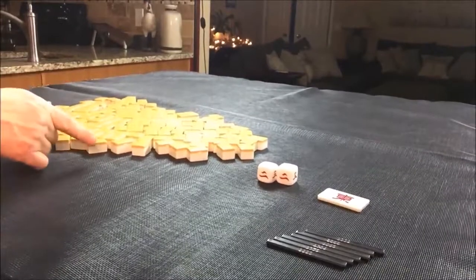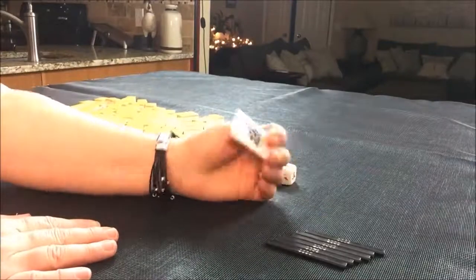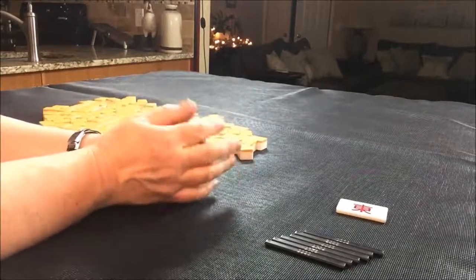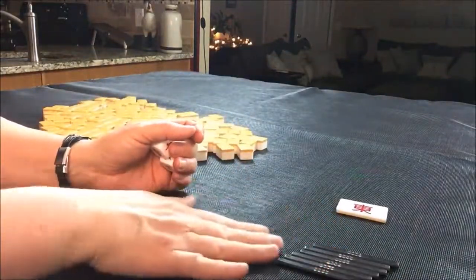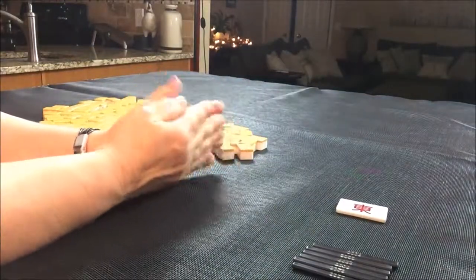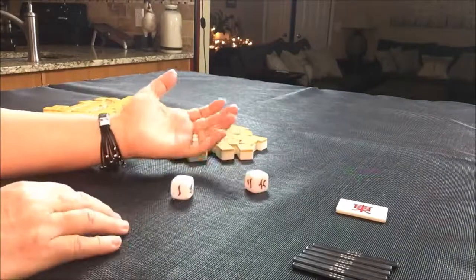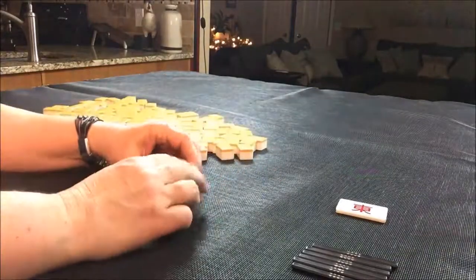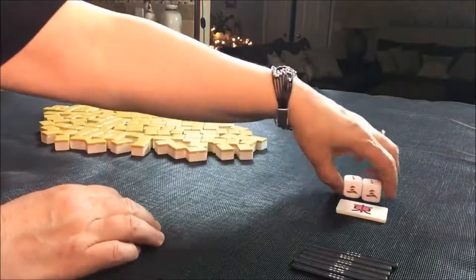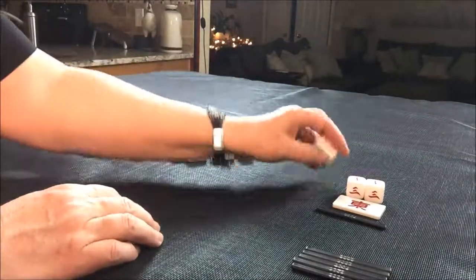All my tiles are out, I mixed them up, and I have a honba indicator. We'll swap between east and south, and then roll the dice just to randomize where we're seated to keep the variables fresh. We'll do six random pulls in 15 minutes. I rolled a seven — seven is west. West seat, east round. First random pull, dora is one crack.